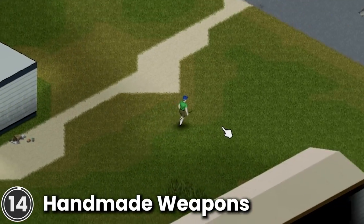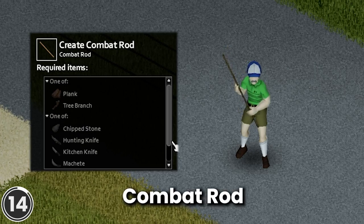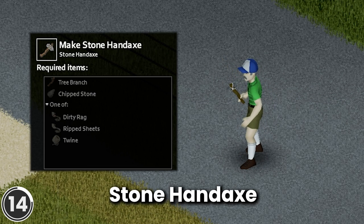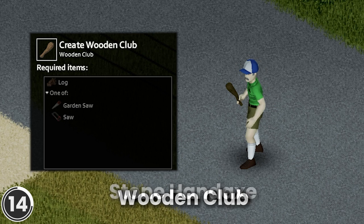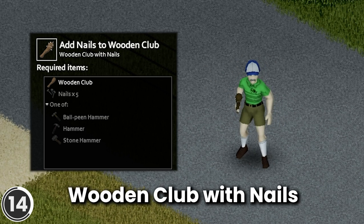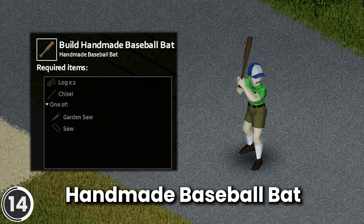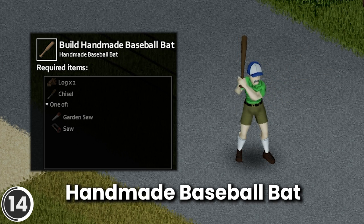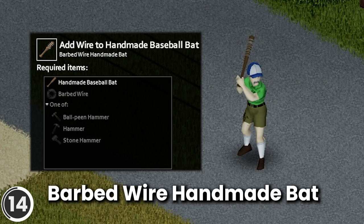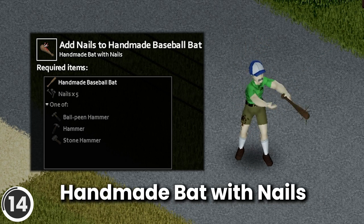Handmade Weapons. This mod adds the following manufacturable melee weapons: Combat Rod, made with a branch or plank and a knife or sharpened stone; Stone Handaxe, made with a branch, sharpened stone and a clothes strap; Wooden Club, made with a log and a saw; Wooden Club with Nails, made with a wooden club, 5 nails and a hammer; Handmade Baseball Bat, made with 2 logs, a saw, chisel and carpentry level 6; Barbed Wire Handmade Bat, made with a handmade bat, barbed wire and hammer; Handmade Bat with Nails, made with a handmade bat, 5 nails and a hammer.